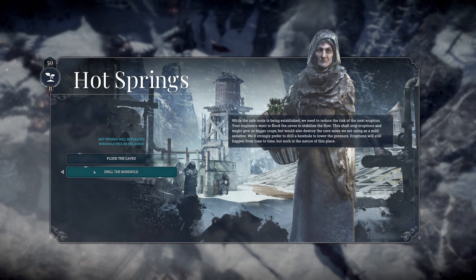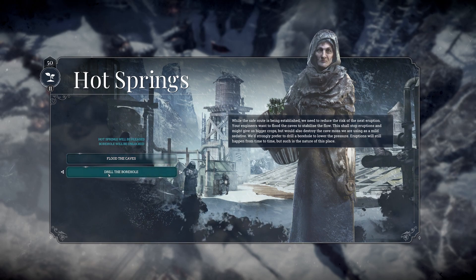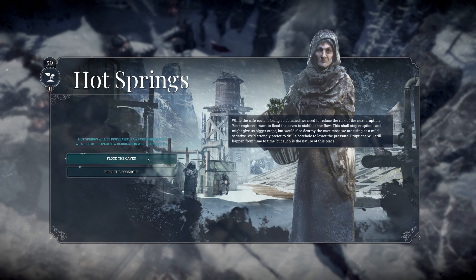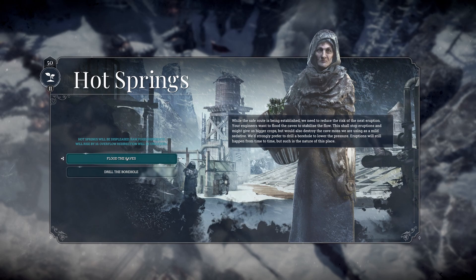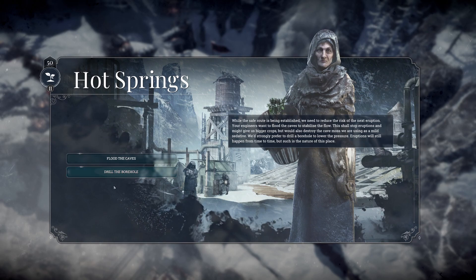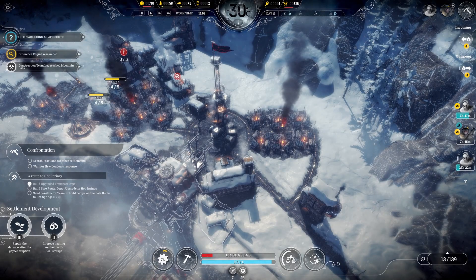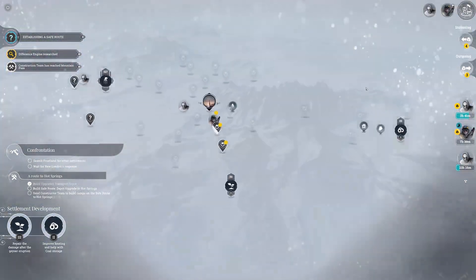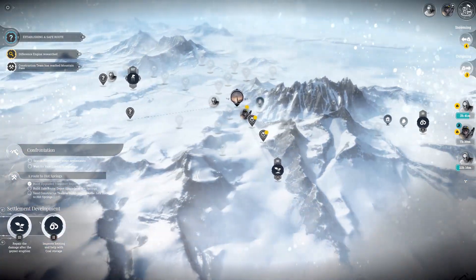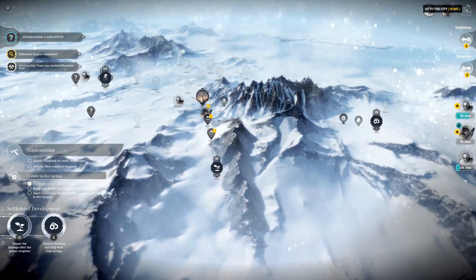Eruptions will still happen from time to time, but such is the nature of this place. Flood the caves or drill the borehole. Hot springs will be displeased if we flood — raw food shipments will rise by 10 and overflow reduction will be unlocked. Hot springs will be pleased if we drill — borehole will be unlocked. I don't know exactly what that will result in. We can get bigger shipments of food, which is nice, but we already kind of upset them earlier. Let's go with the borehole option.